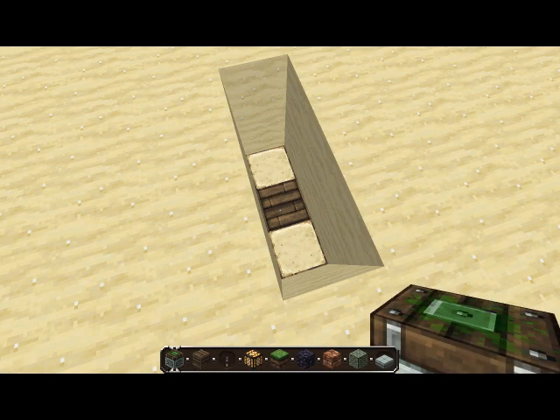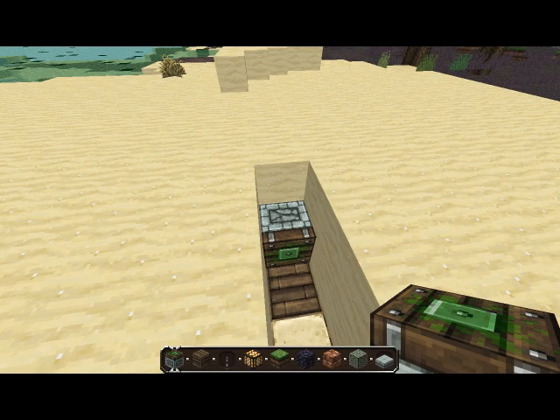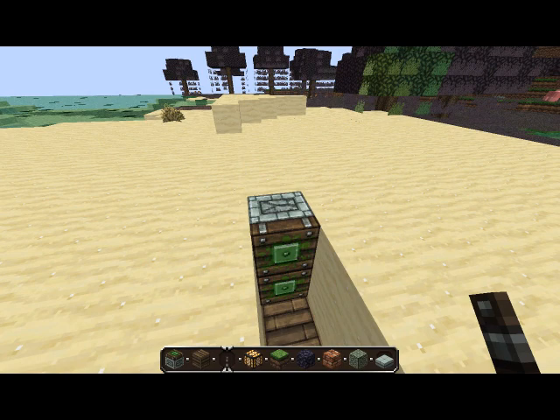What you then do is get yourself sticky pistons and place them here. Get yourself a wooden block — that's not a block.